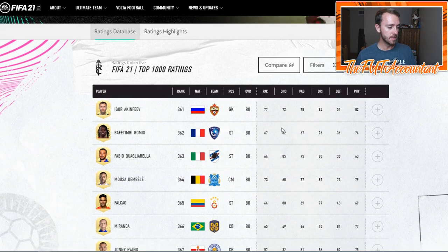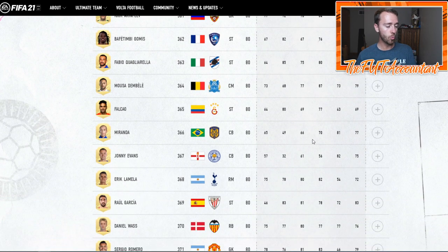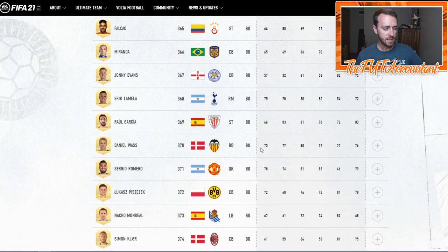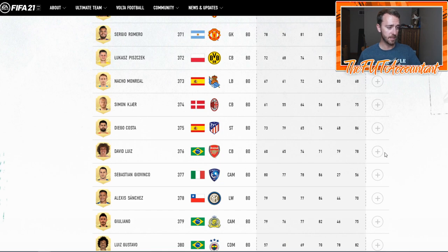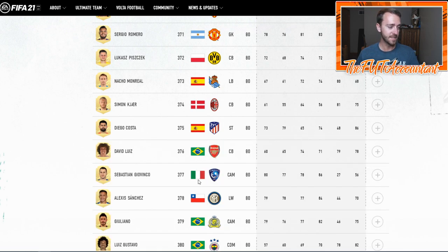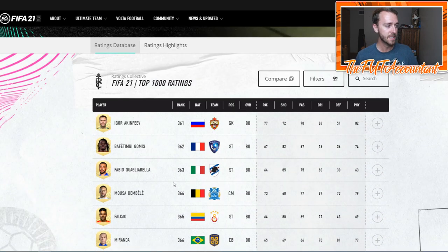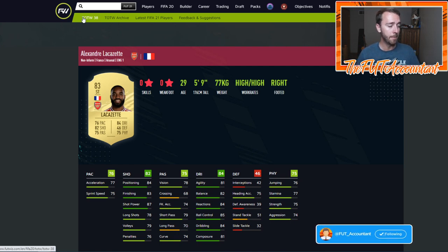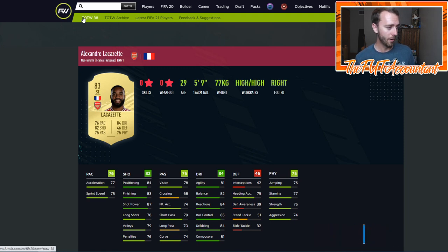One thing I will say is EA really messed up today with the weak foot and skill move for a lot of these cards. Obviously some of them are correct, and a lot of the weak foot for some players does look correct, but a lot of these skill moves are incorrect. As you're seeing on some of these players, it says Diego Costa has five-star skills — that is incorrect. They acknowledge that themselves and they are going to be updating it soon. I like using Footwiz for looking at all these players because I think they just look the cleanest and look the best.